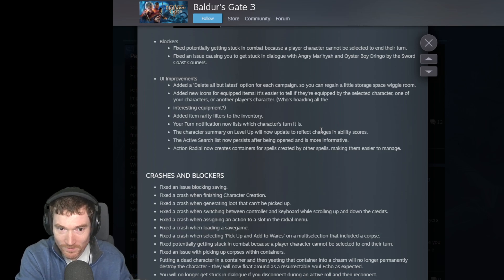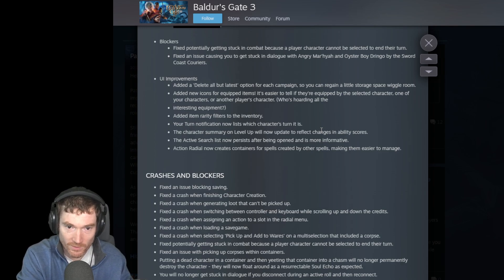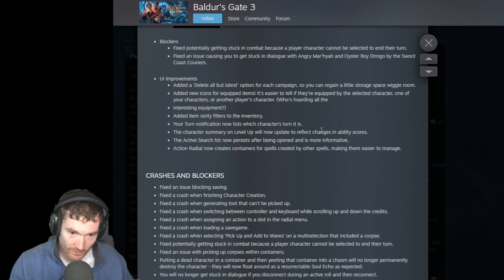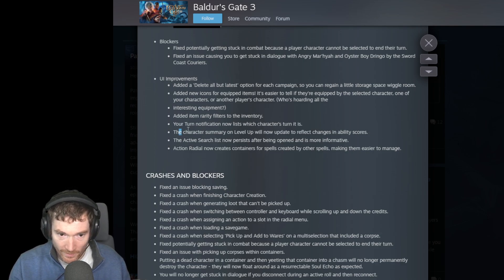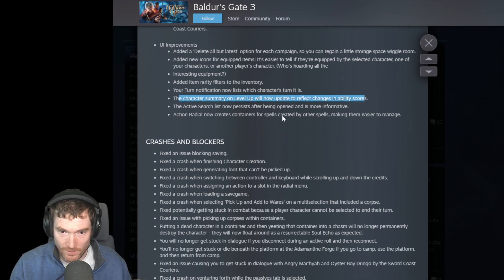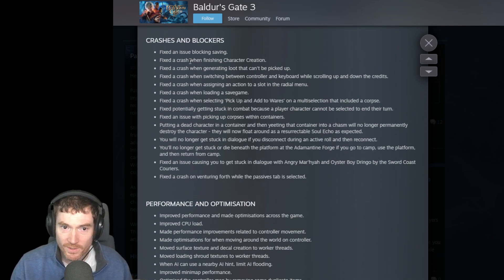Added new icons for equipped items - it's easier to tell if they're equipped by a selected character or another player's character. Added item rarity filters to the inventory. Your turn notification now lists which character's turn it is. The character summary and level up will now update to reflect changes in ability scores. The active search list now persists after being opened and is more informative. The action radial now creates containers for spells created by other spells, making them easier to manage.